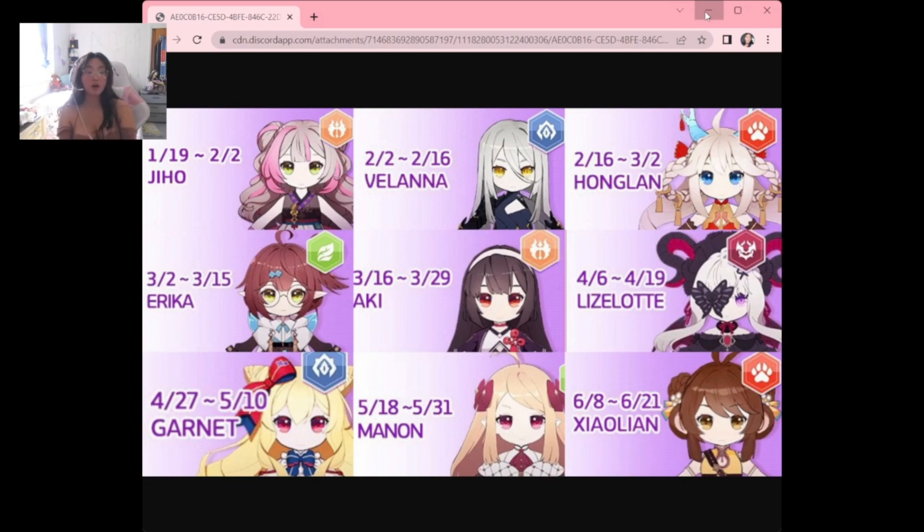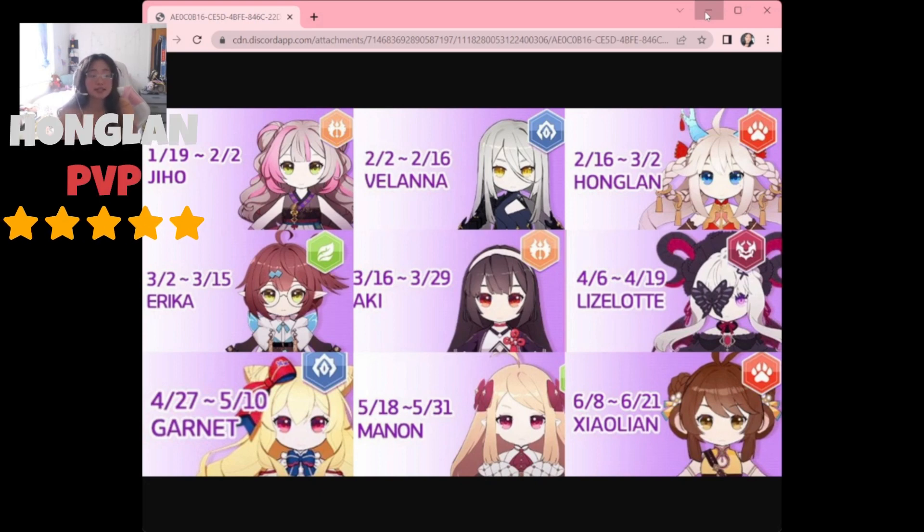Next we have one of the most beloved souls, Holan, our beast girl — what people consider the speed manipulation queen. Not only does she deal AoE freeze damage, but she also has a unique passive that decreases enemy speed and evasion, and in this game speed is crucial. For PvP I'd rate Holan five out of five — once you get into a match with her, she decreases enemy speed and evasion, making it very difficult for opponents to win.